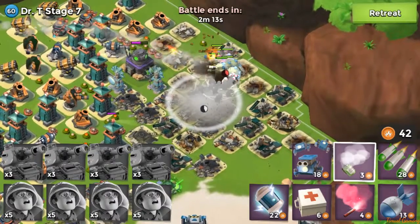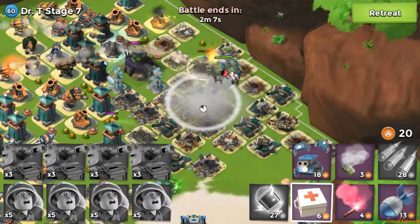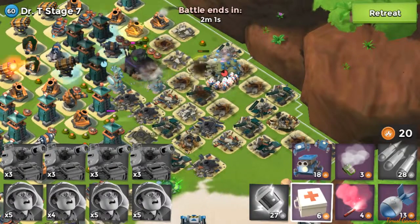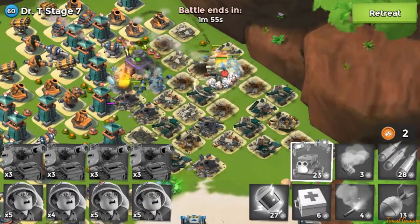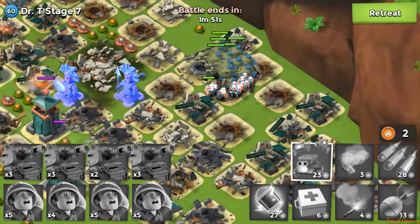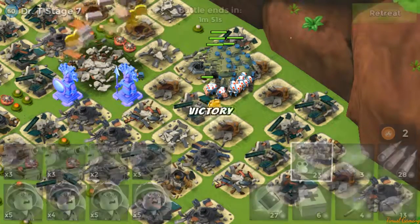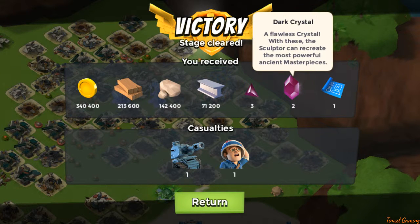I'm not really sure if my medics are in range — oh fuck, they are in range of this. Let's use some critters to distract. Oh, and that's one tank dead — one tank and one medic; well, I can live with that. And another Intel. Oh, two crystals — nice, winning!